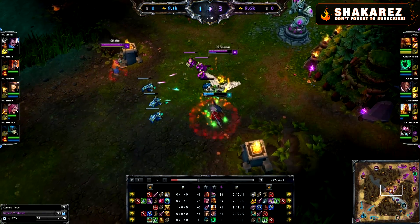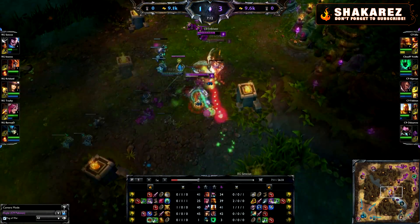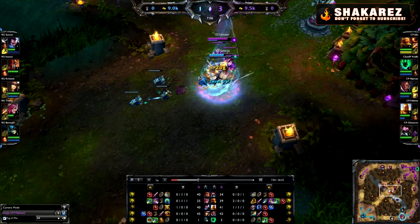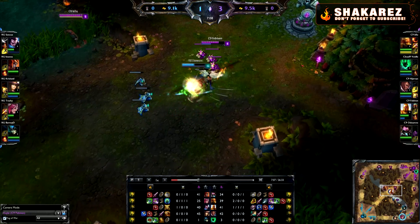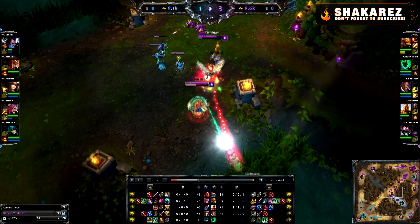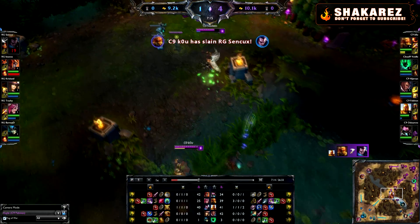More about the Yasuo vs Kale matchup — you see how she used Q while Yasuo was dashing so he can't windwall, and then you just straight out trade with him. It's pretty easy to trade into Yasuo: you just trade with E, and he cannot block E with windwall because it's not a projectile.